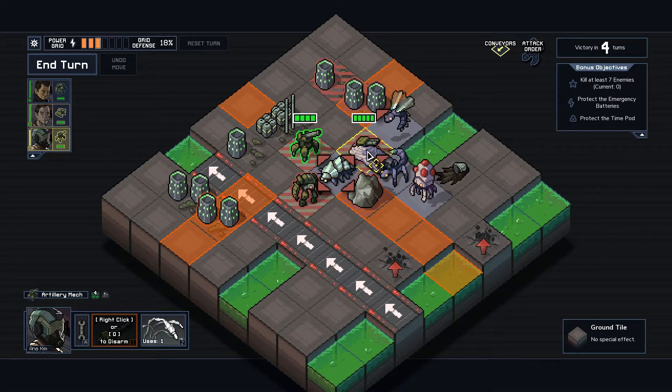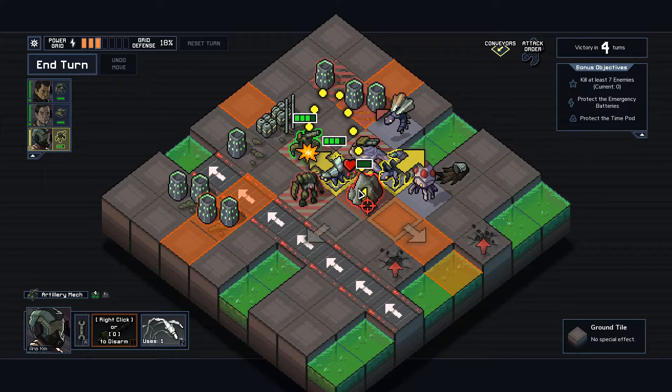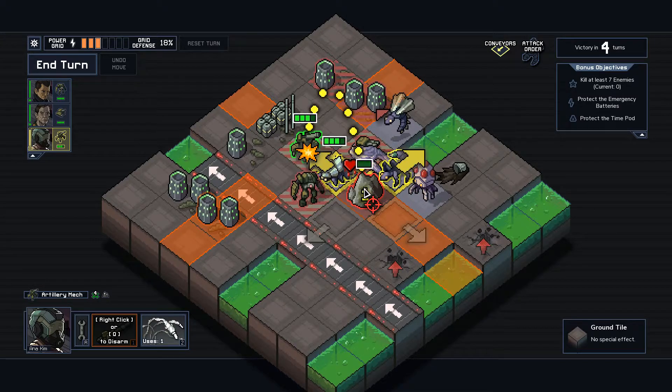I could attack my own unit — that would push this guy. If I attack this unit, that'll push him into him doing one damage to each and push him off. I've got a couple of things I could do here, but I really think — this guy has five hit points — I think this is the best way to go.